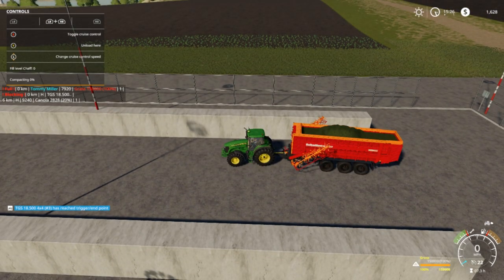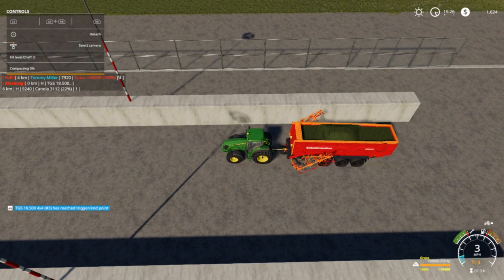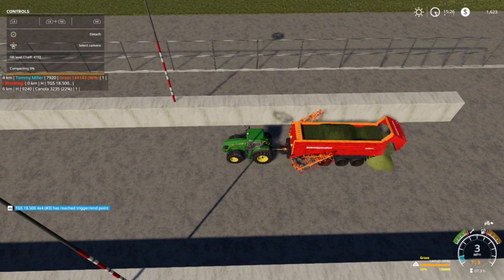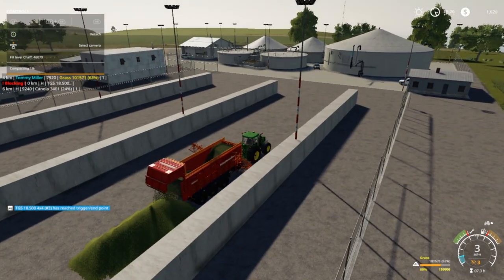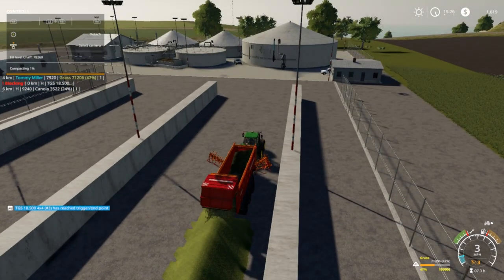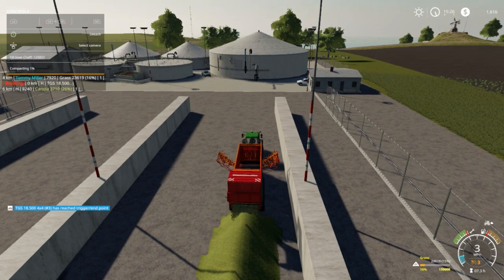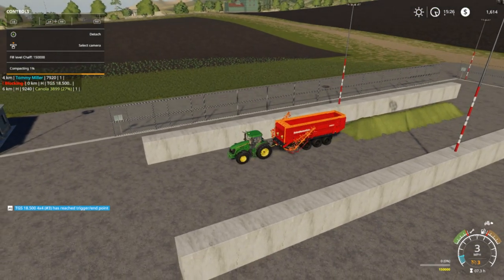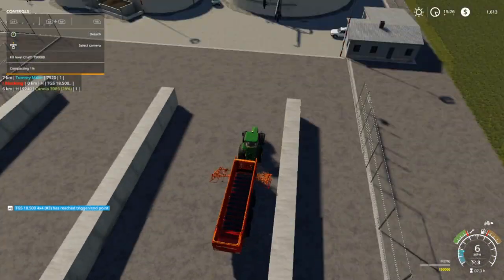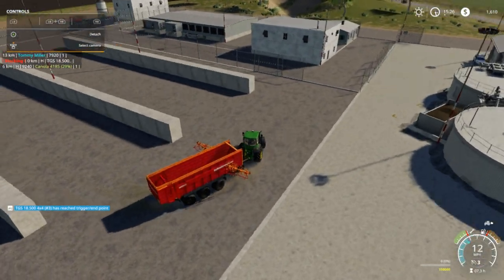I'm gonna put my cruise down to about three miles an hour. We're gonna get going right here, get inside pretty good ways because I don't want anything to spill out. We're gonna start unloading. This will be our first time loading grass at the BGA - give our view of it right there. But if you want to see more of the BGA use, go to Peanut - he's down below in the description. Go to his channel and tell him I sent you, give him some love folks.